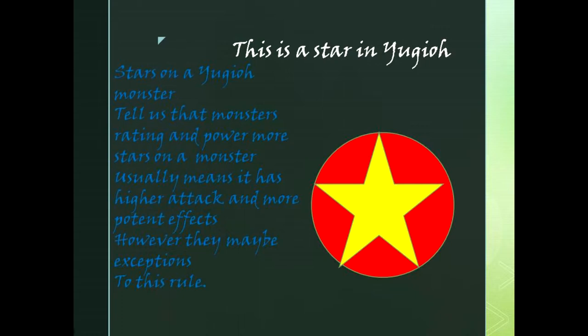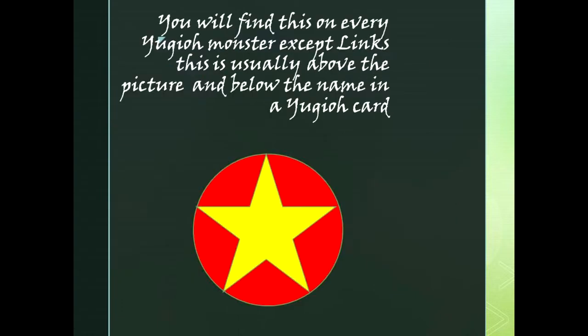there may be exceptions to this rule. You will find this on every Yu-Gi-Oh! Monster except Links. This is usually above the picture and below the name in a Yu-Gi-Oh! card.